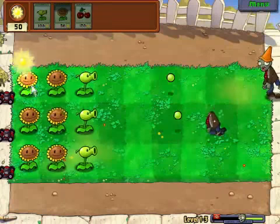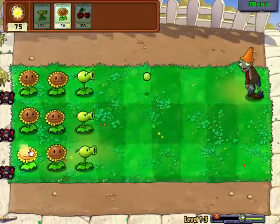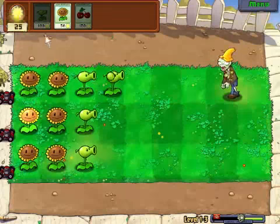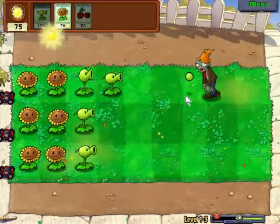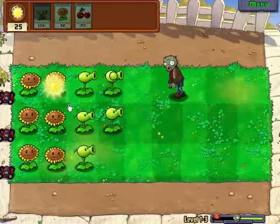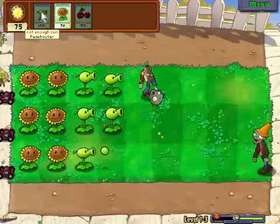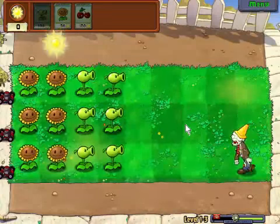Here comes the cone heads — they take a little bit more damage is their thing. Let's get two peashooters working on that. This game is mostly about placement and strategy. It starts getting crazy when you get a lot more plants and more of these special zombies.